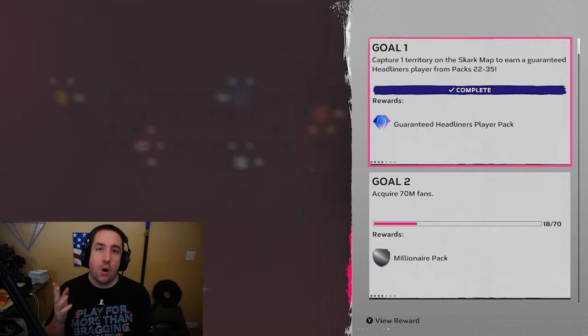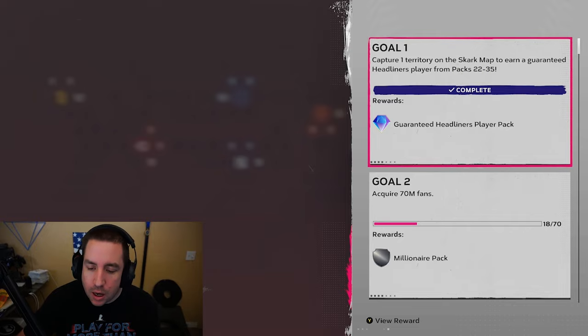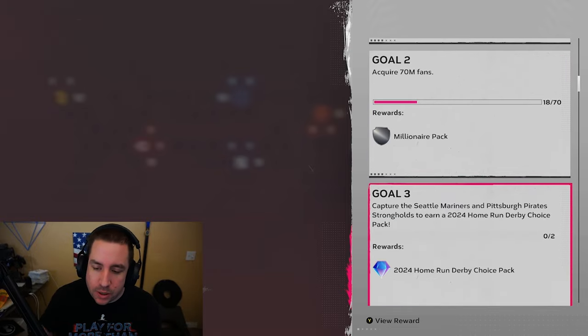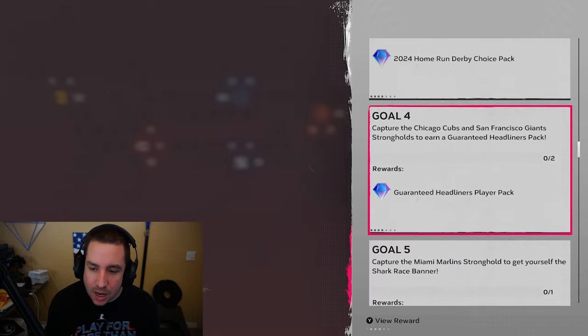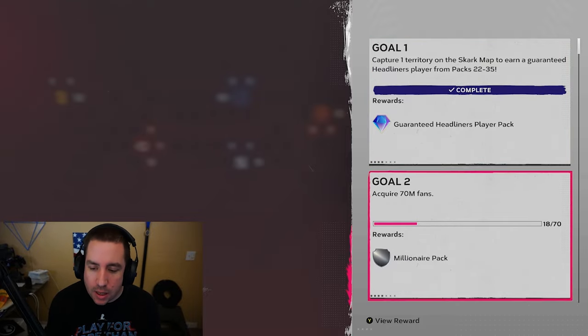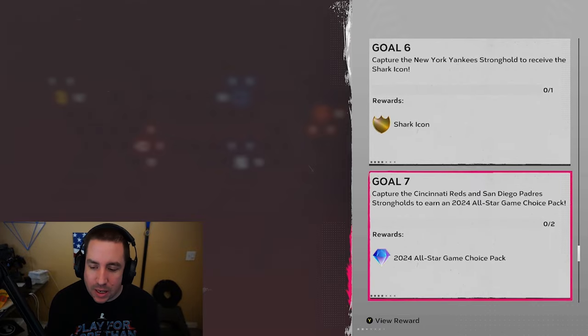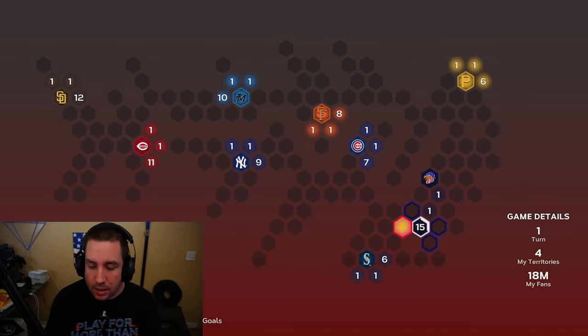Before we do that, always check your goals. Goal one: capture one territory and you get a guaranteed headliner player pack — we already opened that. Goal two: you get your millionaire pack. Goal three: there's no specific timed goals like 'capture the Mariners on the first turn,' nothing like that, so this should be a very easy conquest map.